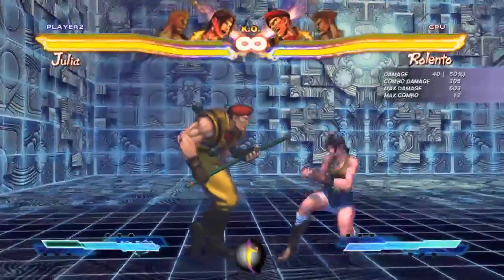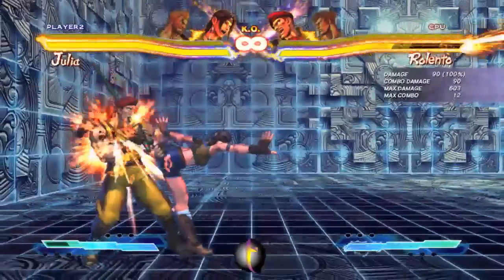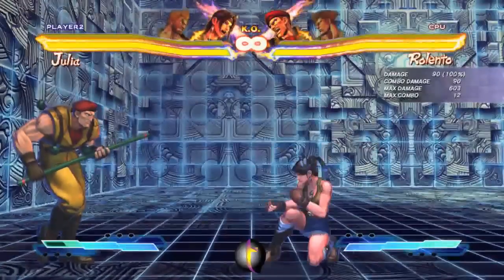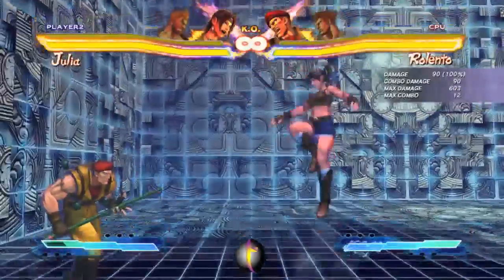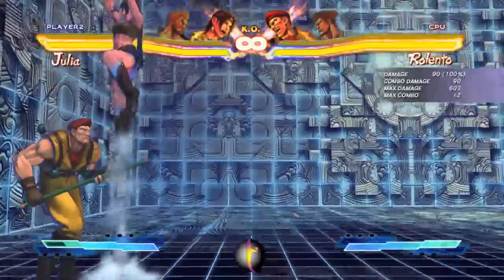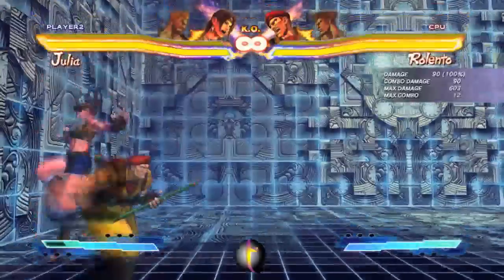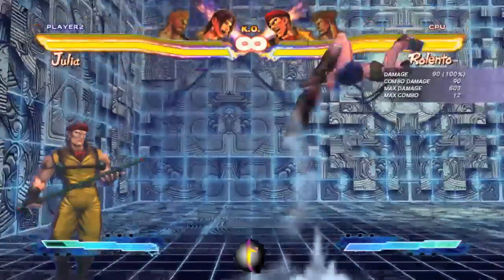The important thing about Julia, I think, is just to get the knockdown and try to shenanigan them to death from there. Getting them into the corner helps a lot because then you can just poke them for free, and if they jump at you, get them. There's probably a lot of high-level players that play Julia differently, but this is just our take on the character. Take our advice for what it's worth — if you can find a playstyle with her that works better for you, by all means go for it. We're not high-level players by any means, we're just a bunch of guys who like playing this game.